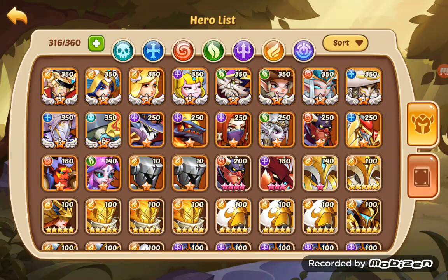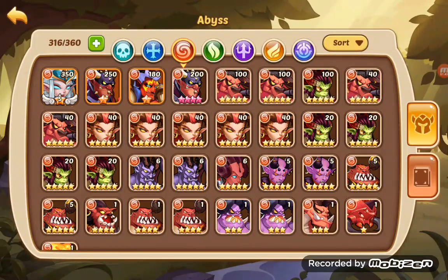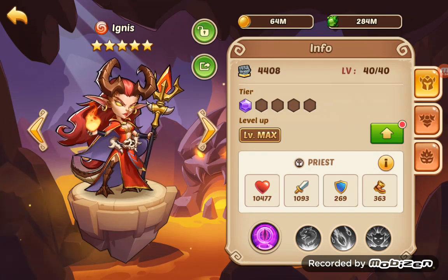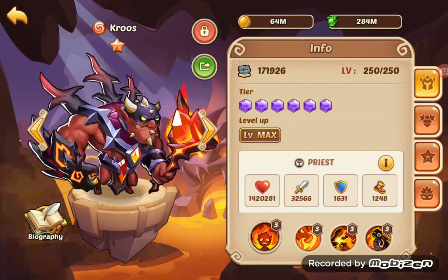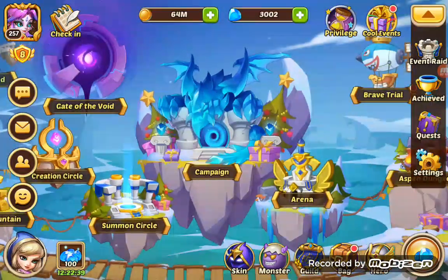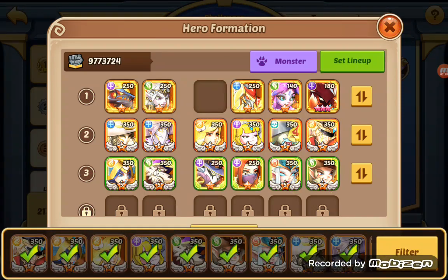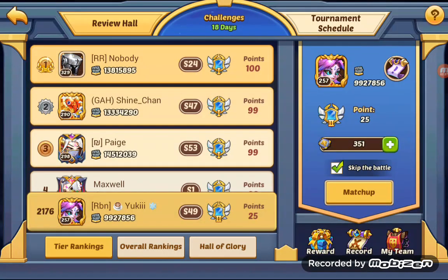Now I will do some changes here. We will go to Abyss. We've got some Ignis here, so let's unlock them. Let's go to my cross — interdimensional arena.